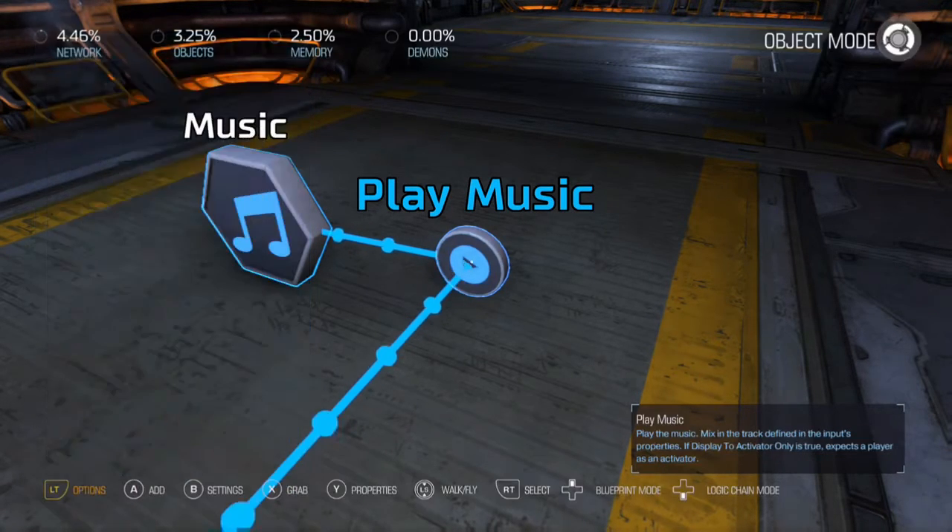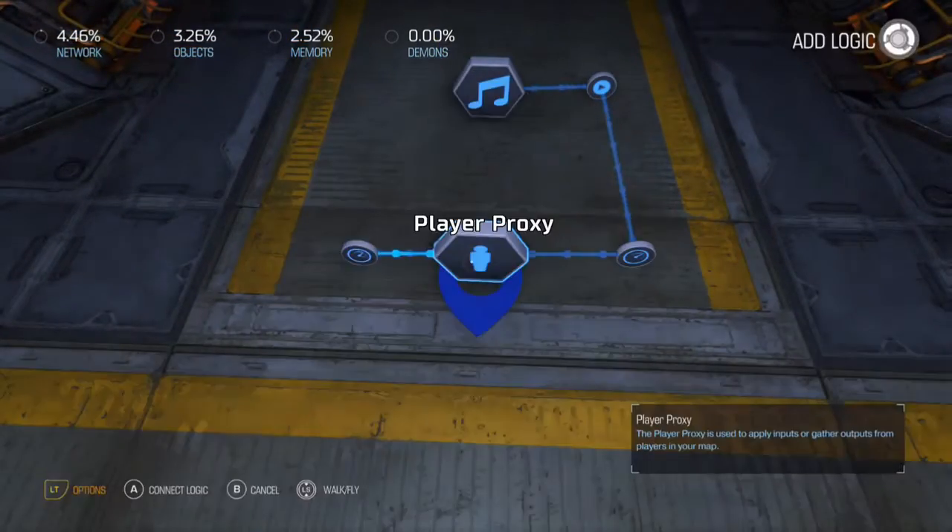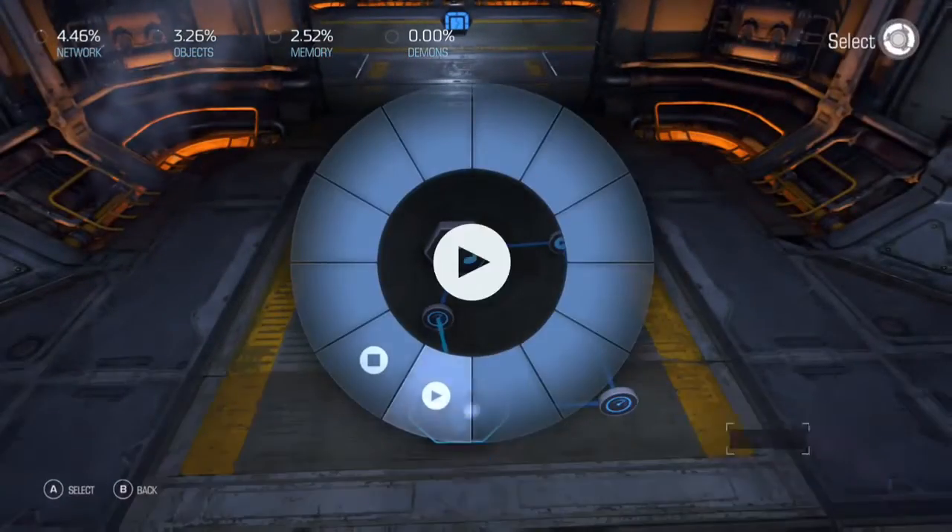There are three variants of the music. We're going to do Idle for this one. Then we're going to do the same thing again with the Intensity Change — going to hit Play.